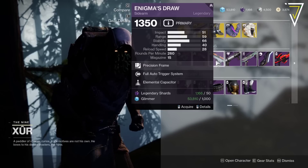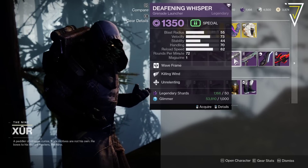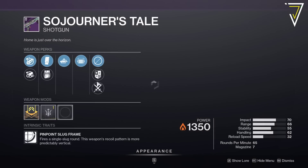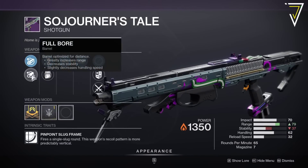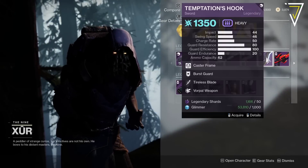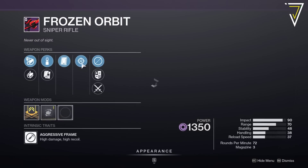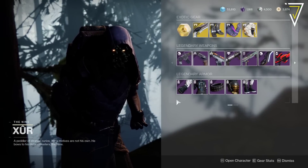For the legendary weapons, we've got Gnawing Hunger with Auto-Loading Holster and Multi-Kill Clip, Dar Promise with Auto-Loading, Enigma's Draw with Full Auto and Elemental Capacitor — definitely a Whisper from Season of the Hunt. Pretty cool. We're also picking up a wave frame grenade launcher with Killing Wind and Unrelenting. Sojourner's Tale has Auto-Loading Holster and Opening Shot with Light Mag, range masterwork, and Full Bore — Sojourner's Tale is definitely a must-have this week. Temptation's Hook has Relentless Blade and Vorpal, which isn't bad, and Frozen Orbit from the Crucible has Clown Cartridge and Snapshot Sights.